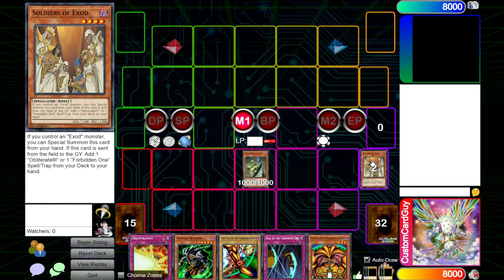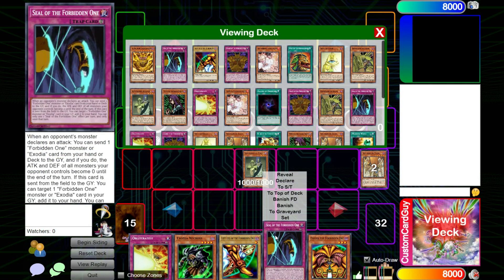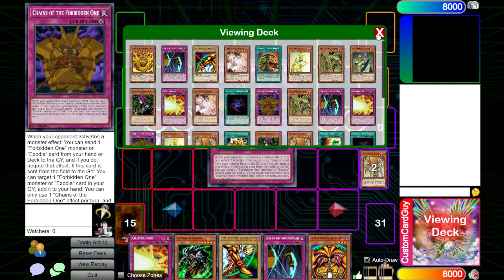And when Soldiers of Exod is sent from the field to the grave, we can add one Obliterate or one Forbidden One spell or trap from our deck to our hand. So let's grab the one that we don't have of the traps — that is Chains of the Forbidden One.